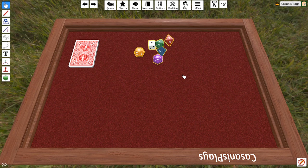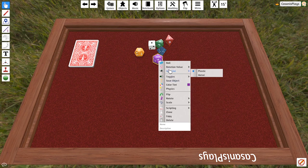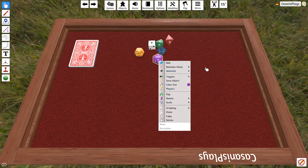Just like we did with the cards, we can right-click over any one of these and it's going to give us the contextual menu so we can see exactly what we can do with dice. In this case, and for all dice, we don't have as many options. We have roll, rotational values, changing of the materials to either plastic or metal, we can change the color, we can change the physics and everything too. We'll talk about that later on.